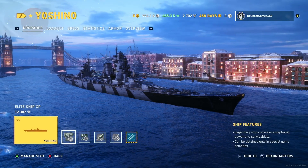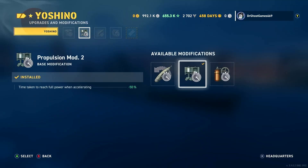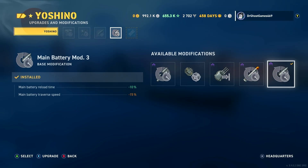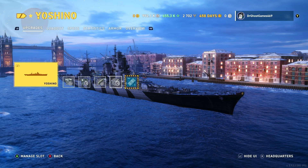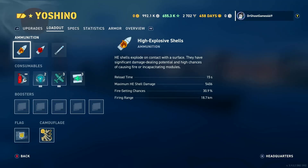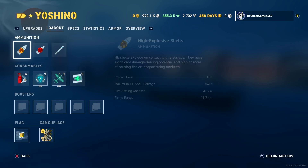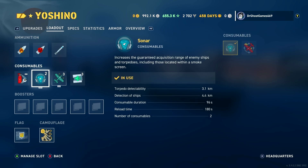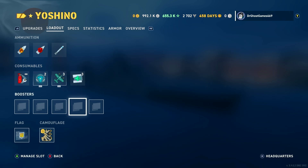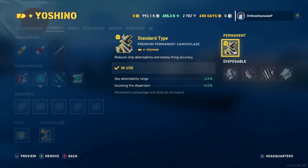Let's start by looking at the upgrades and loadout. We've got Aiming Systems Mod 1, Propulsion Mod 2, Concealment Systems Mod 1, Main Battery Mod 3, and the torpedo upgrade. For the loadout we've got HE, AP, torpedoes, standard Damage Control Party, two Sonars, three Catapult Fighters, and three Heals. We've got the Legends 4-Year Veteran flag along with a standard type camouflage.